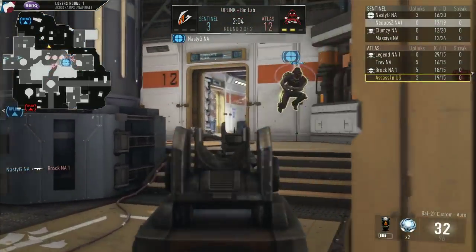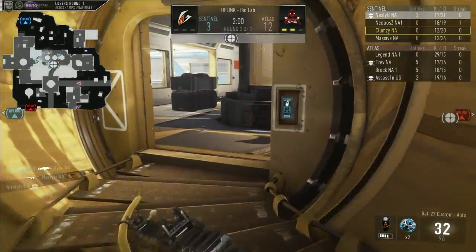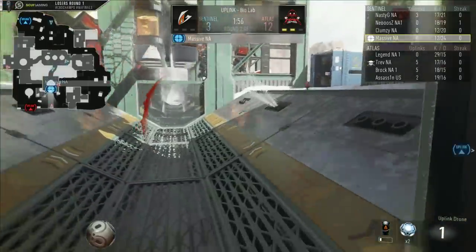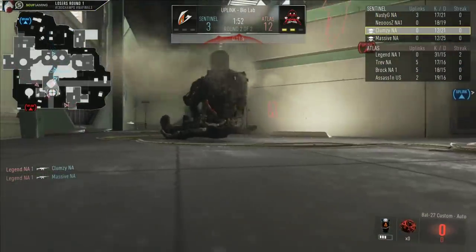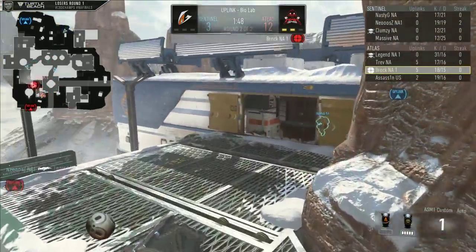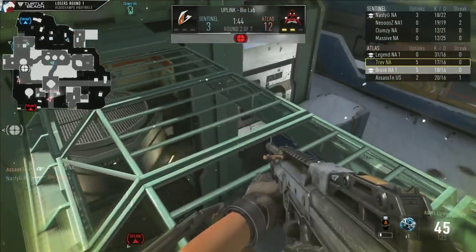Legend has been doing such an excellent job this game, getting those cutoffs and really getting those important kills to lead those initial scores. He's been in the kill feed this entire game. And what you saw there mid-bio, Brock just kind of jumping around with the drone trying to waste some time. Legend got a nice two-piece there. He's been doing such an excellent job supporting his squad. Great job by Legend getting that two-piece as soon as the Aztec Gaming squad started to push the drone up.